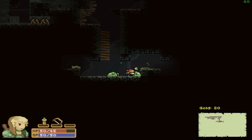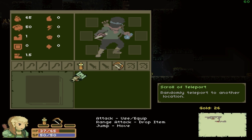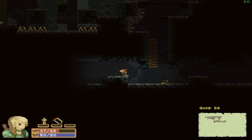Fall damage is a thing and I don't have the ability to attack down this time, so I need to be careful. You can bounce off enemies' heads, which comes in handy often. We got a scroll of teleport — randomly teleport to another location — so I'll keep that in mind.